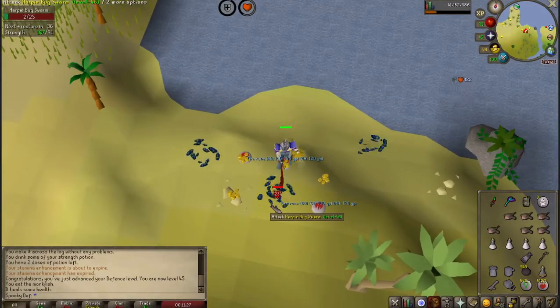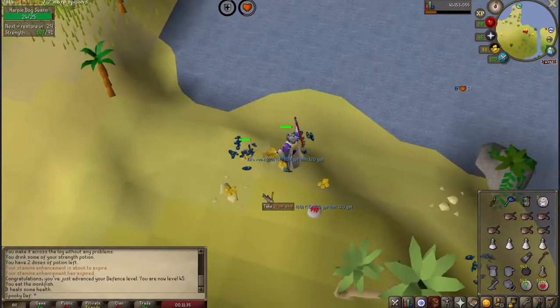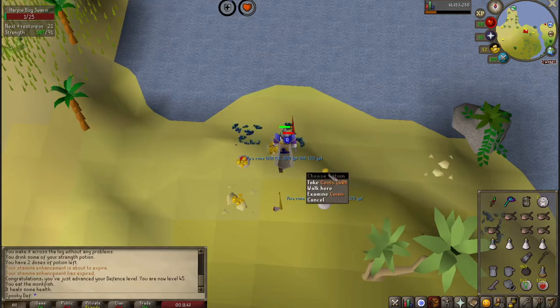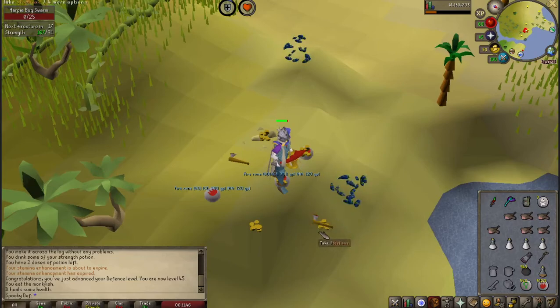In terms of location, they are on Karamja, northeast of Taibo Wanai. The easiest way to get there is to use the DKP Fairy Ring Teleport. Alternatively, you could also use a Gnome Glider, though that is slightly slower. With both of these, you'll have to cross the river west and then run north to the beach in order to reach the slayer monster.